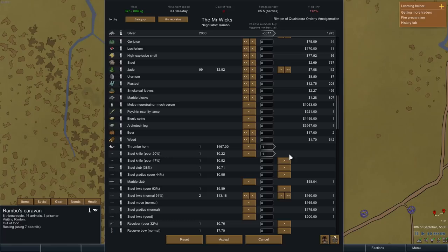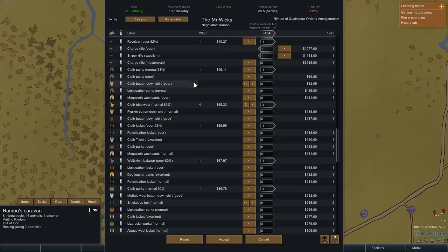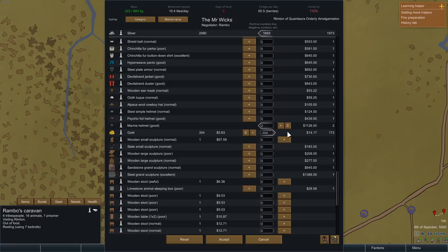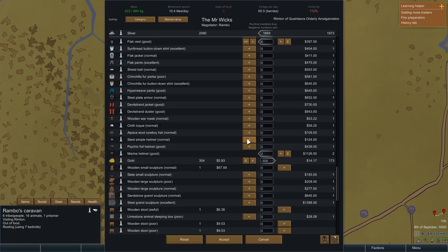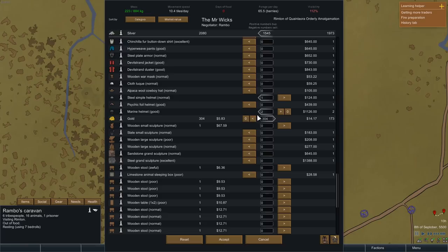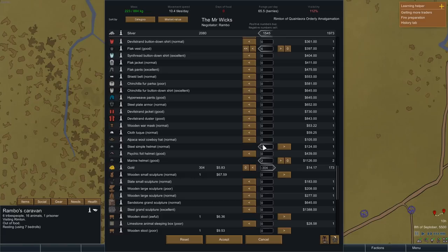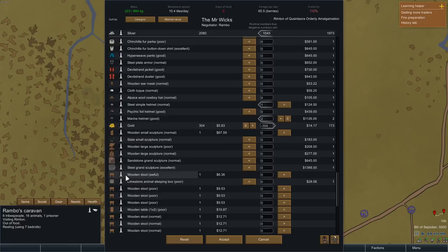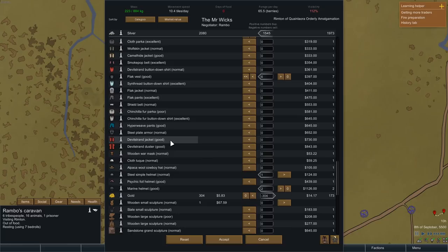Time to see how much money we can get by selling off all the junk we brought. After selling all the cloth and furs, we're minus 104. We can sell off the gold as well, and now we're in the green. What I'm trying to do is minimize my wealth and maximize survival potential by giving them the best weaponry and armor possible. I'm also looking for things to improve mood, but the marble billiards table weighs about 300 kilos — not taking that. No telescope or chessboard either, so we're stuck buying weapons and armor for now.